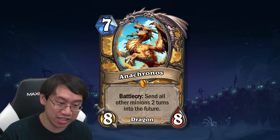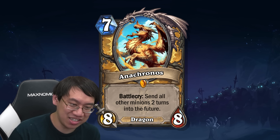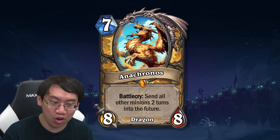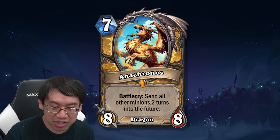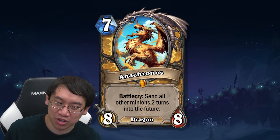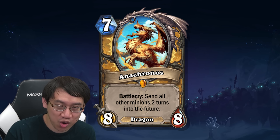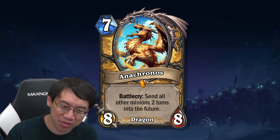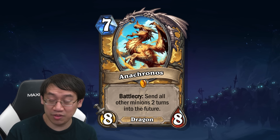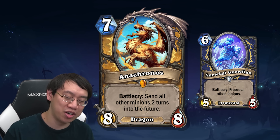Anacronos: 7-mana 8/8 dragon. Battlecry: sends all other minions two turns into the future. How does that work? You play Anacronos, all minions on the board disappear, and then in two of your turns they all reappear. If there isn't enough board space, the ones that came later onto the board are the ones that don't reappear. They reappear as they were — no death rattles triggered, no battlecries triggered when they come back, no summon effects triggered. It's essentially a two-turn freeze. Given how strong Snowfall Guardian was, Anacronos is basically a two-turn Snowfall Guardian on a big stat minion.